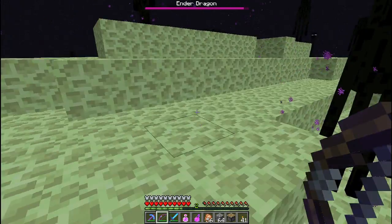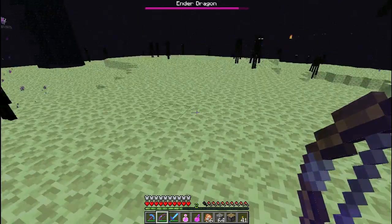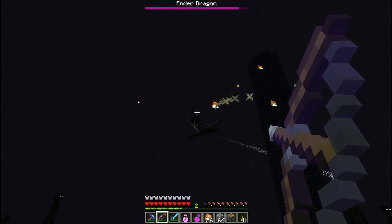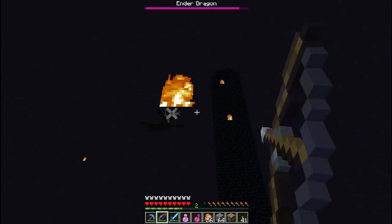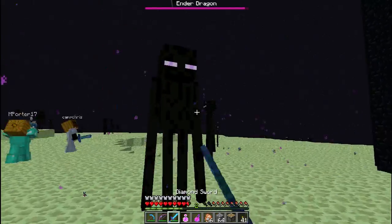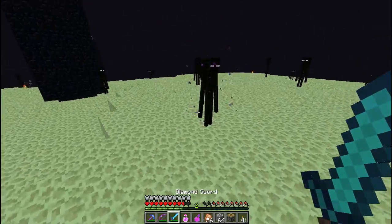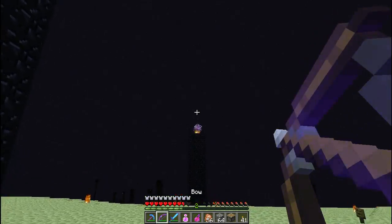It's funny when you start getting all the endermen attacking the ender dragon — you see them chasing the ender dragon, it's hilarious. Here's one — I'm telling you, we should have brought some snowballs. Oh, why am I on fire? Here's another one. Camp knows what he's doing. Here's another one. Alright, I've got those three. There's a lot — I can see one over here.